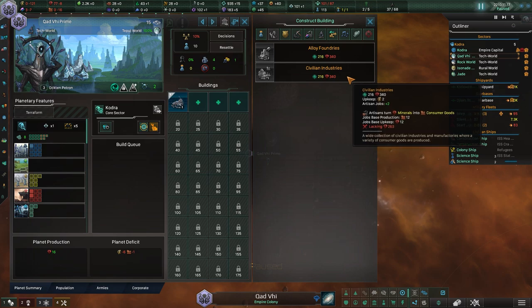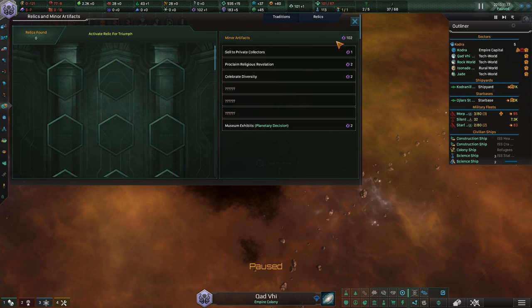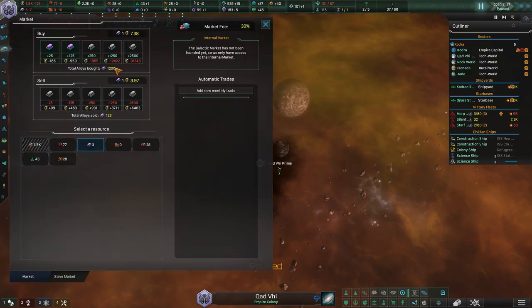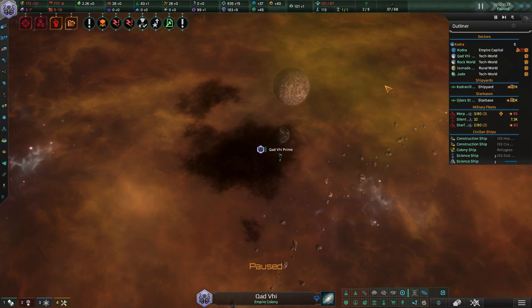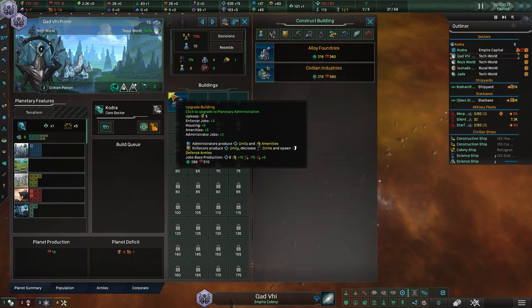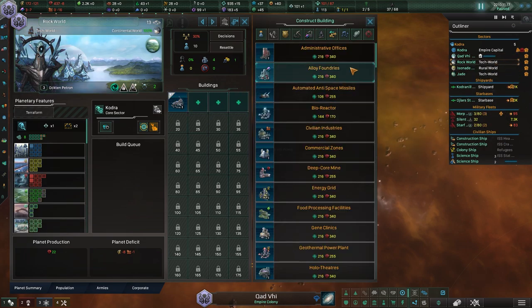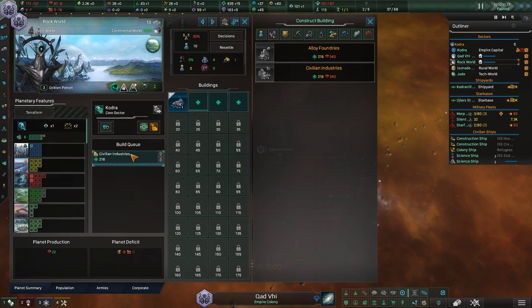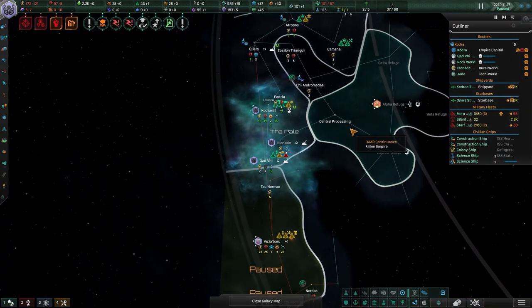I need to build some buildings here, especially because population is going up. I'm going to build some amenities — maybe a temple — but I don't have consumer goods so it seems a bit silly. I want some civilian industries; consumer goods is almost in the positive and I really want to get it there.